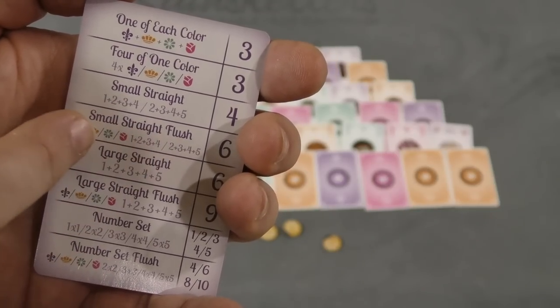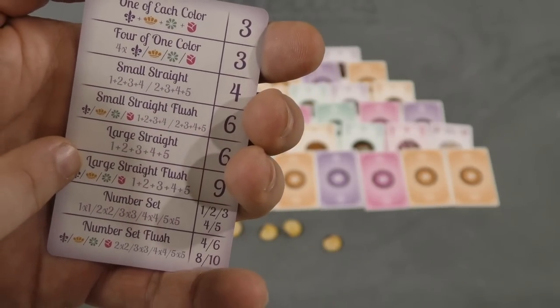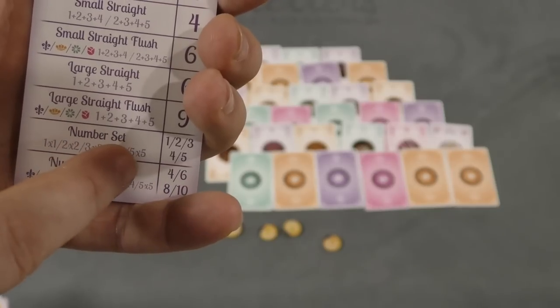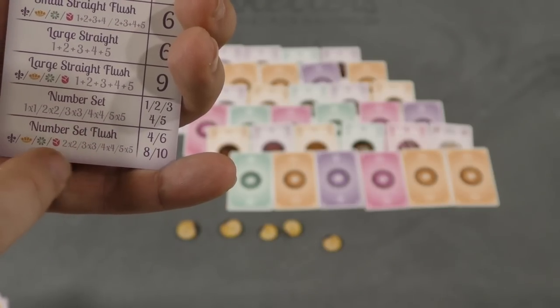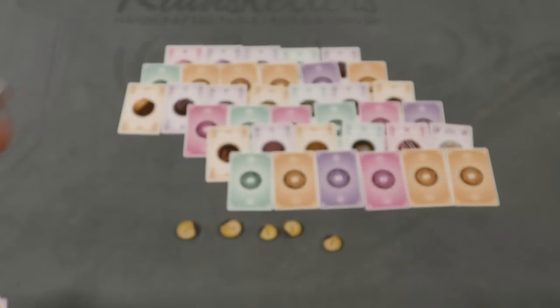A straight flush — one through four or two through five of the same color — is worth more. A large straight of the same color is worth more still. And then a number set: you can turn in one one for one point, or five fives for five points. And if you do all of that in the same color, that's worth more points — so five fives of the same color gets you ten points.